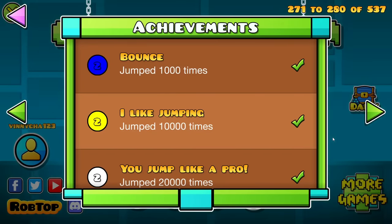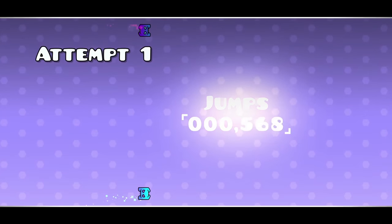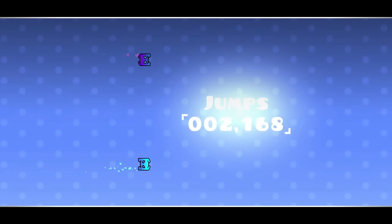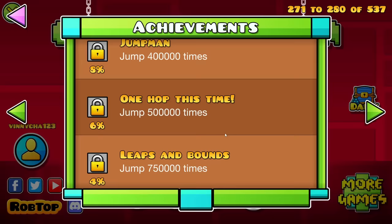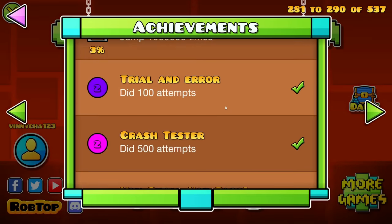To unlock a bunch of new icons and colors for jumping a bunch, you can do some free jump grinding maps that will eventually get you there, but it is a long grind. As long as you just hold your mouse button down and go do something else, the jump grinder should get you enough jumps to unlock all of these free icons.